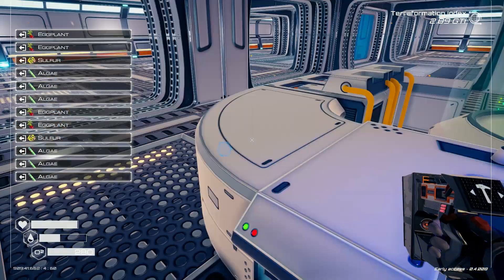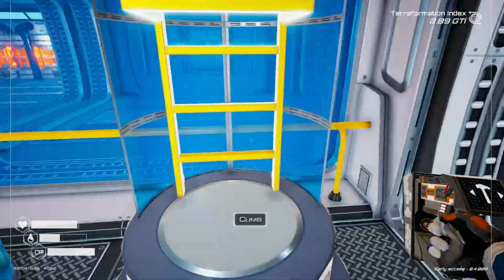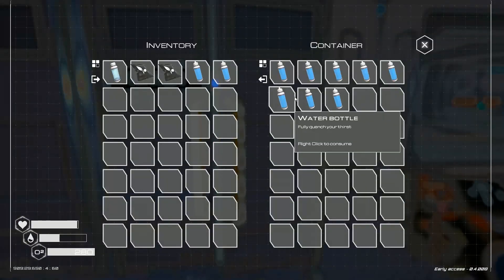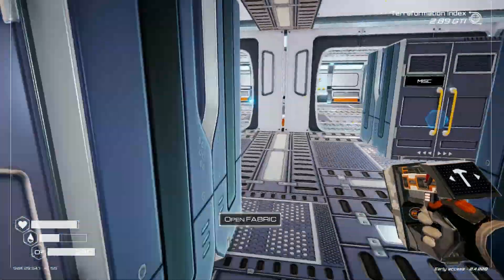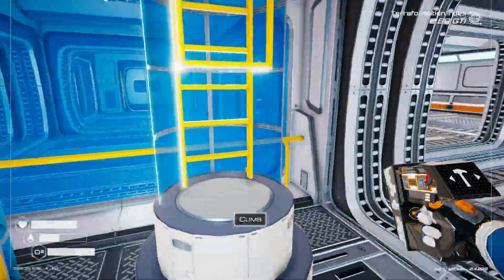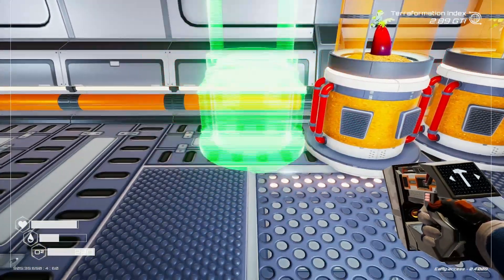One and two. I also need two Super Alloys and two Water. Water, two, and Super Alloy — I have a bunch actually. These just grow so fast.